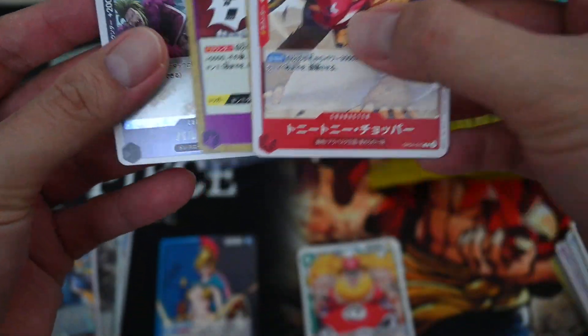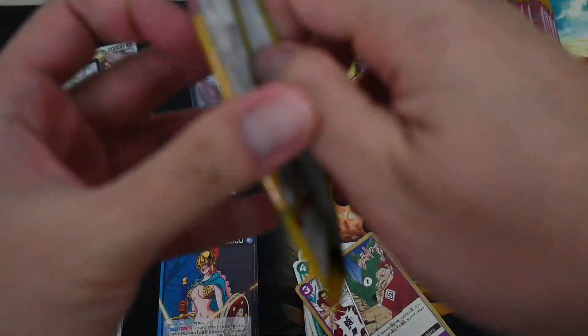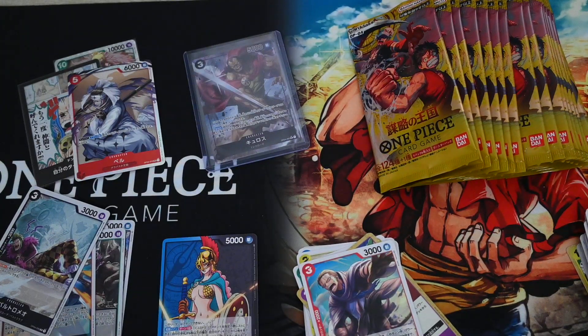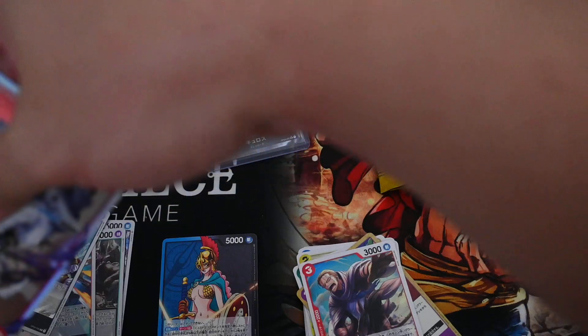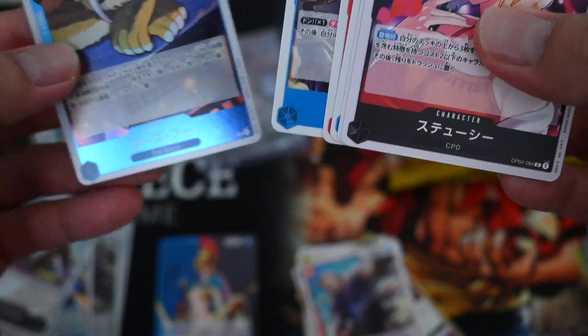Zoro is more or less the main guy. Even if there are only one or two cards that can be used for his deck, it's still actually quite strong. So you can see Bandai has been releasing cards to cope with the Zoro deck. There are actually quite a lot of cards this time to either rest or KO on play low cost characters, to prevent it from getting too overpowered.